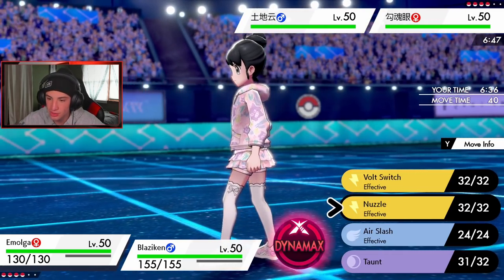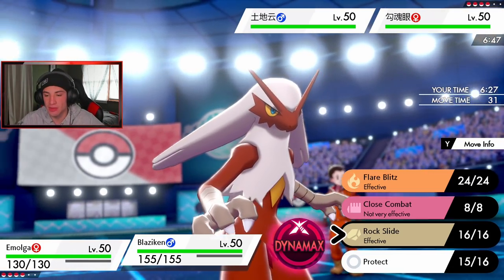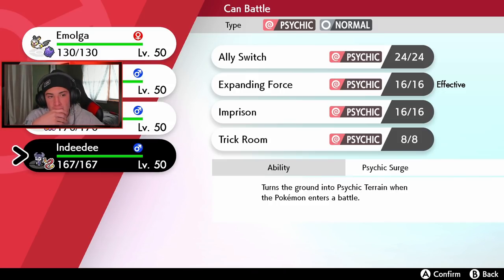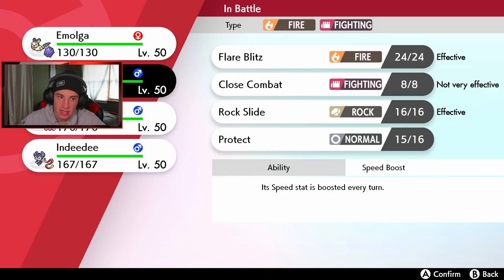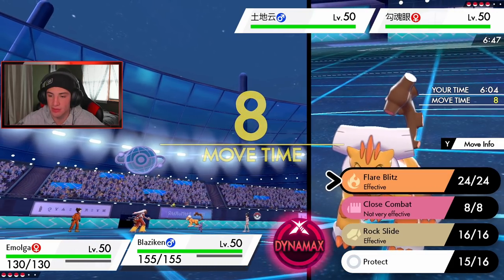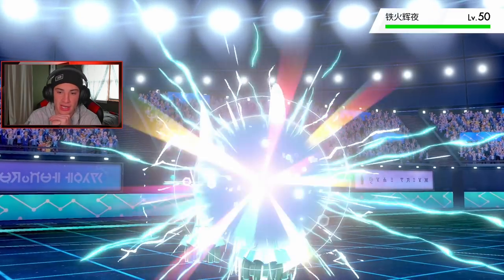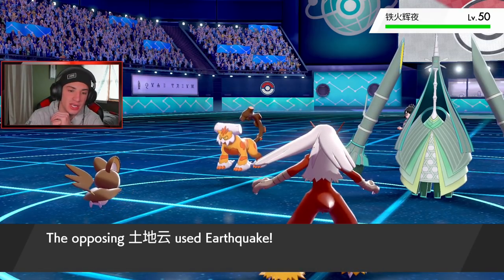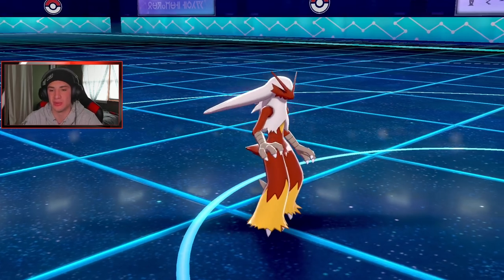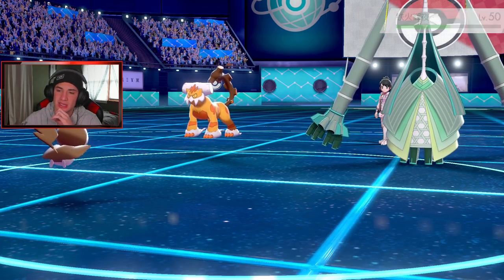I kind of want to drop a Rock Slide but I think I'll swap out to Indeedee to get the Psychic Seeds rolling. I'm going to Volt Switch and then drop a Flare Blitz onto the Landorus slot. He swaps out — I Volt Switch onto Celesteela. An EQ comes out, doesn't affect Emolga or Celesteela, but does big damage on Blaziken. He doesn't eat it — I should have just swapped Blaziken right then and there. I second-guessed myself. The Volt Switch comes through, no Weakness Policy shown — that's pretty nice.